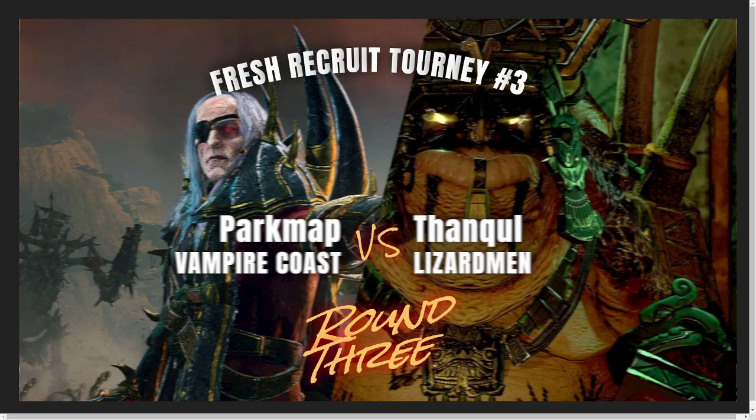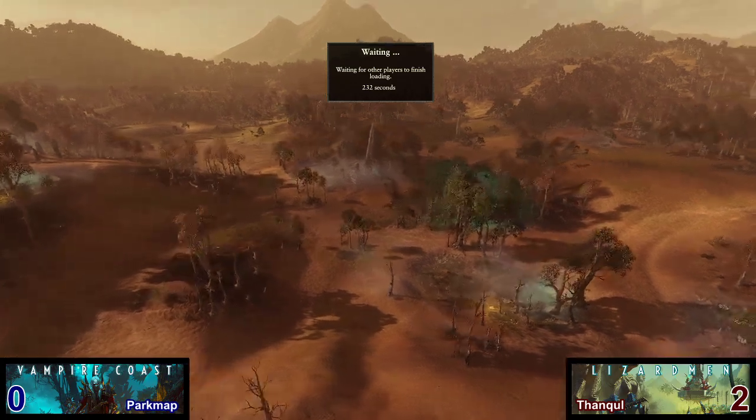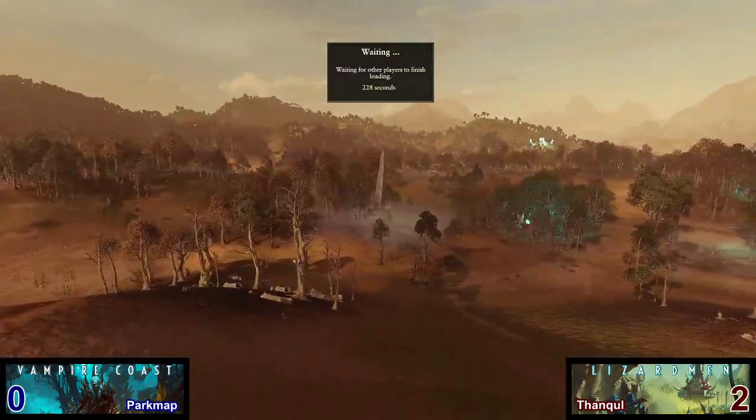Without further ado, here we are, round 3. Park Map and his Vampire Coast taking on Thancool and his Lizardmen. They should be loaded into the battle quickly here. They have been taking a little bit of time to load in, but while they are doing just that, we can take a look at the map here — the Ashen Hall.